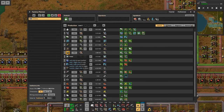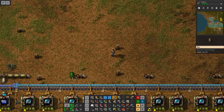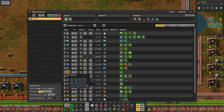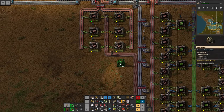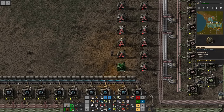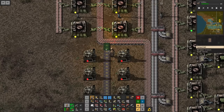What is the next step? We still need radars, low density structures, rocket fuel, solar panels, rocket control units, and a satellite. It's time for the next step. First though, I totally forgot about the steel plate setup — I have to implement this somewhere, and I think that's going to be right here. We'll do about 22 furnaces. This is going to result in a little bit of steel — not too much — so we can put it on a single belt and bring it over.